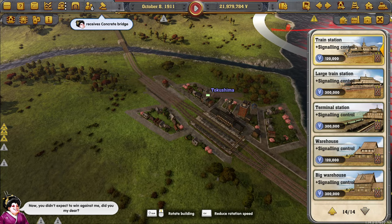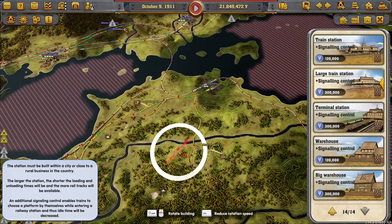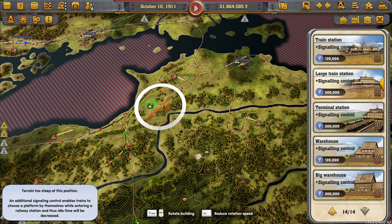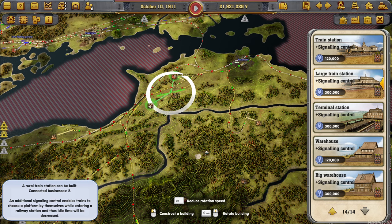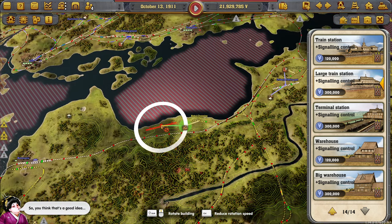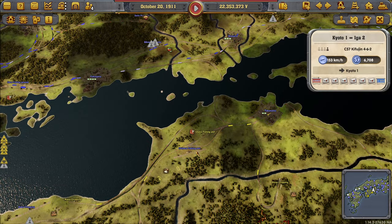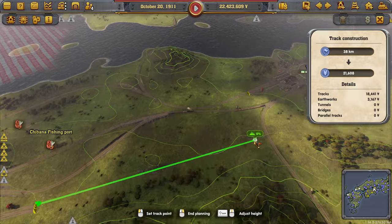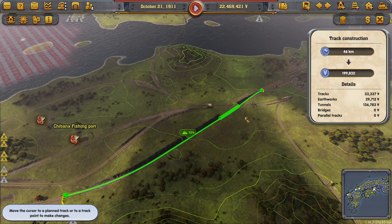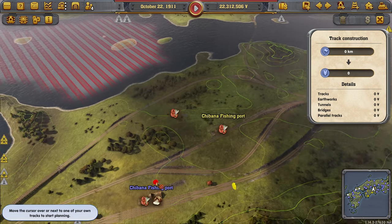And then we need a ton of these train stations. What else? These probably. Wood is a necessity for all. Okay, I think we had fish here right? Yes. So let's get you to go here. Perfect. 13% — all trains can manage that.